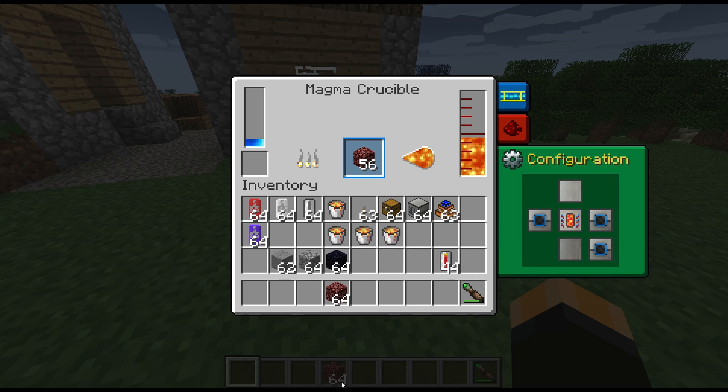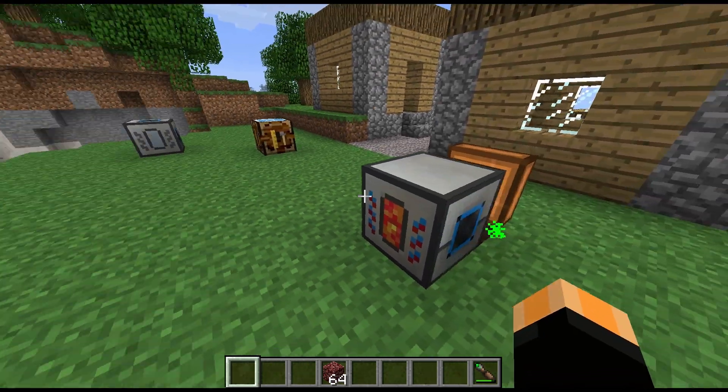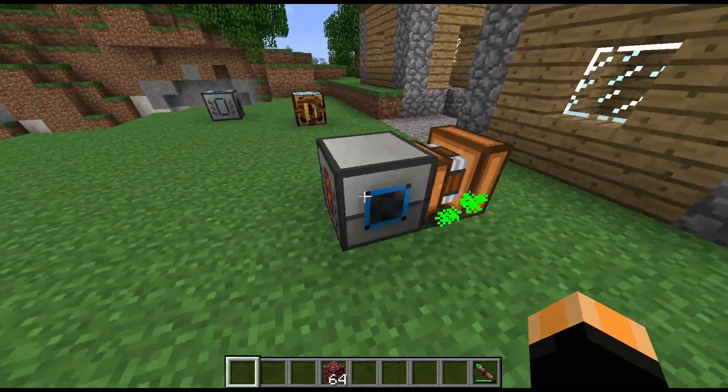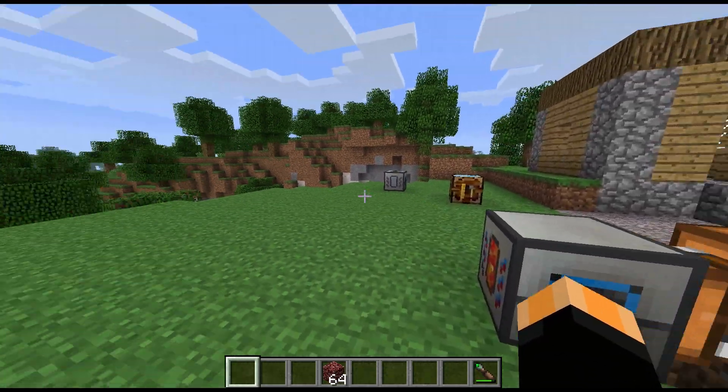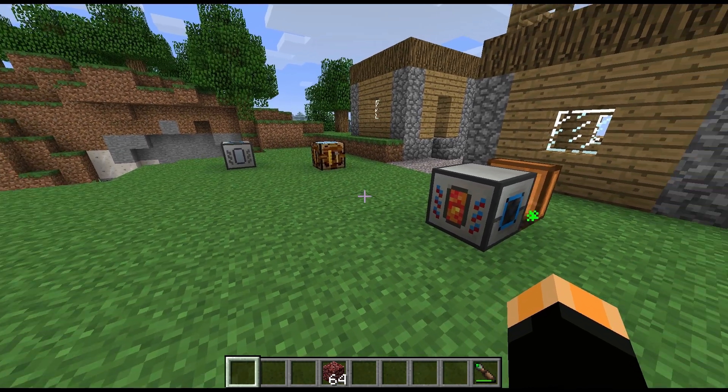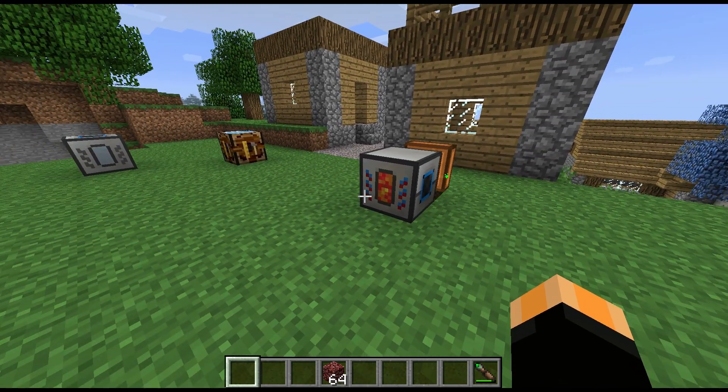And there we go - that's the Magma Crucible, yet another useful block from the Thermal Expansion mod. Let me know in the comments if I've missed anything or got something completely wrong. Follow me on Twitch and Twitter to keep up with when I'm going live, and I'll see you next time - thanks for watching!